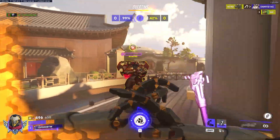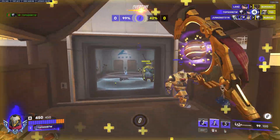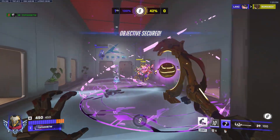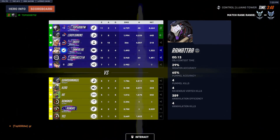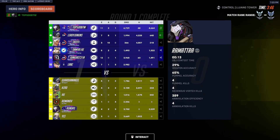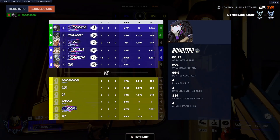3.3% of my games had no negative players on my team. 25.8% had 1 negative player. 34.2% had 2 negative players. 11.7% had 3 negative players. 15.8% had 4 negative teammates. And 9.2% of games had 5 negative teammates. That means 96.7% of my games had a teammate with a negative elim-to-death ratio.